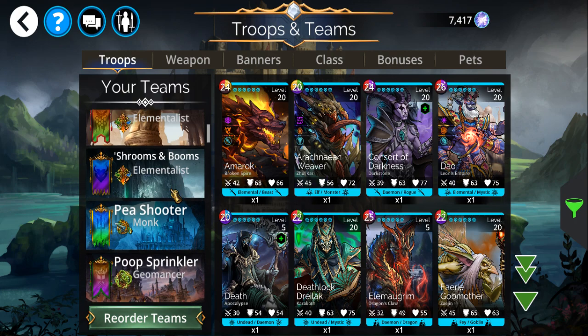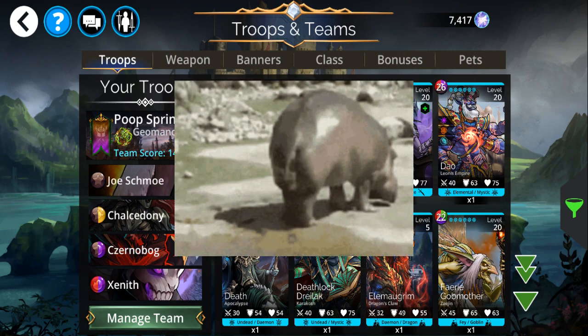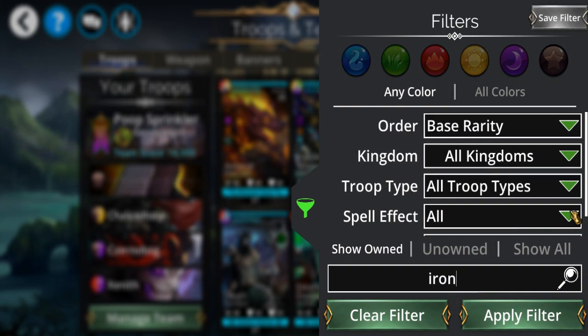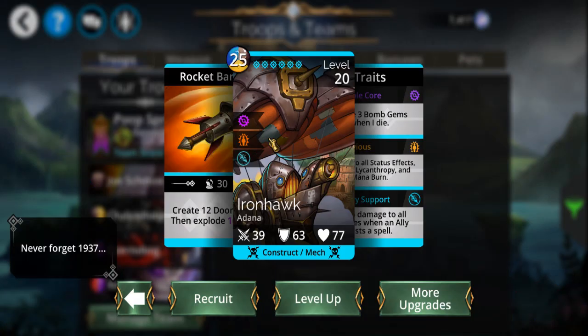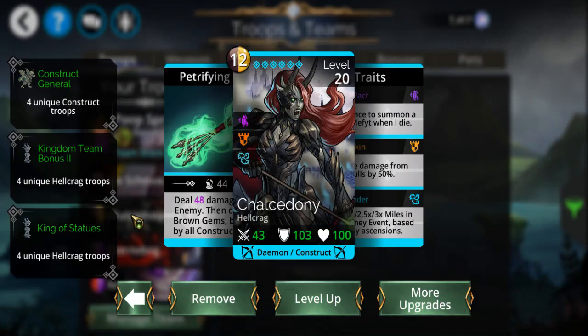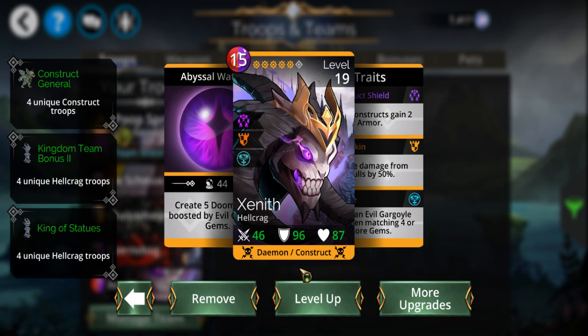During my stream, this is going to be an improvement over the poop sprinkler team that I made a few months ago. The original version — Iron Hawk was basically just a placeholder. The only thing it was good for was dealing 5 damage to everybody whenever Chalcedony went off. A few weeks ago I managed to acquire Zenith.